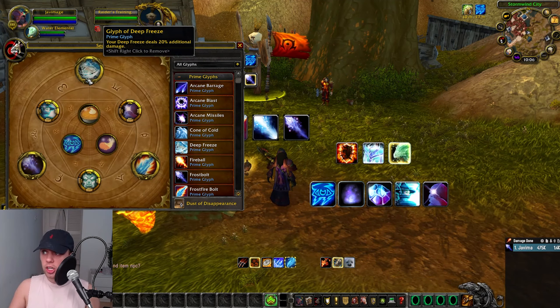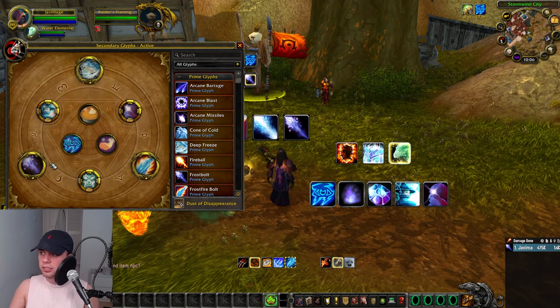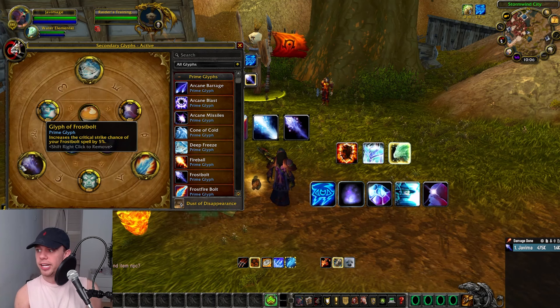For the glyphs we're going to be using: we've got Deep Freeze, meaning it does additional damage. Frostfire, increasing the damage done by Frostfire — your Frostfire Bolt now deals 3% additional damage over 12 seconds, stacking up to three times, but no longer reduces the victim's movement speed, which we don't care about in raids. And lastly, Glyph of Frost Bolt increases the critical strike chance of Frostbolt by 5%, again increasing your crit chance.